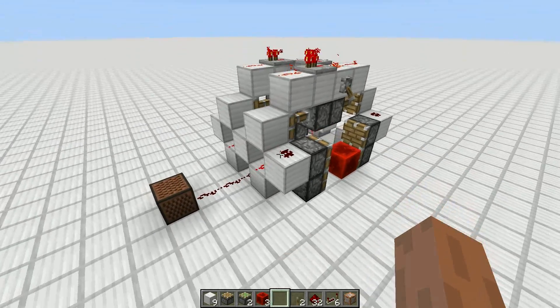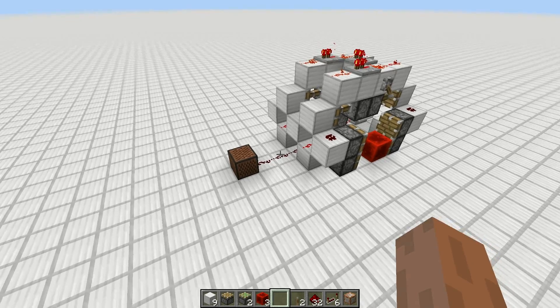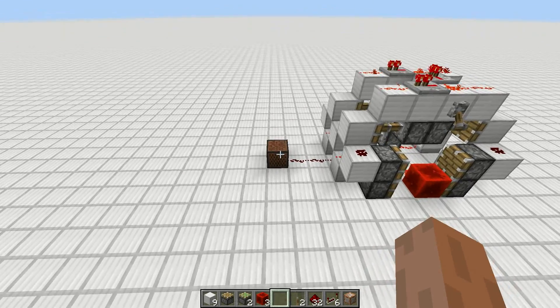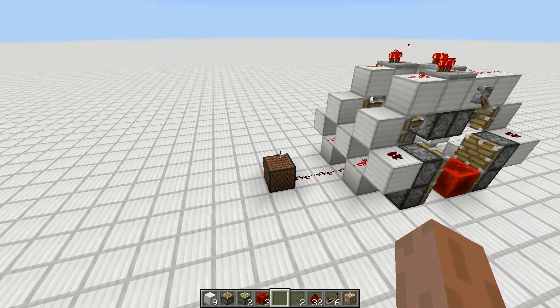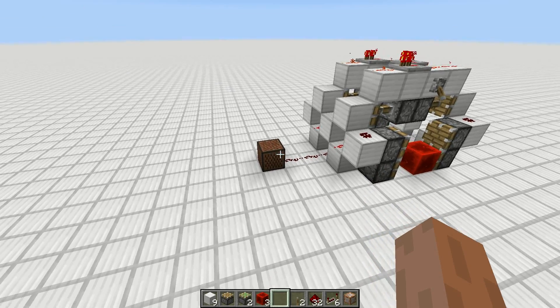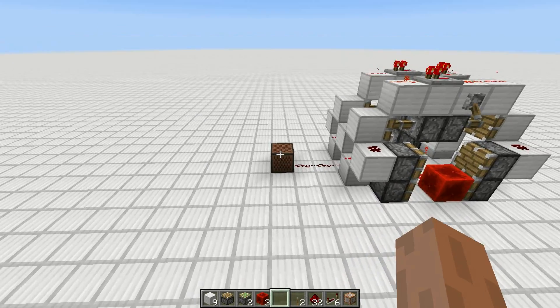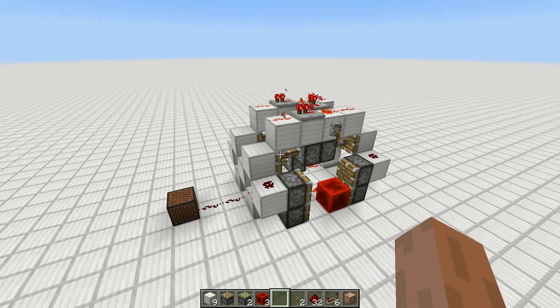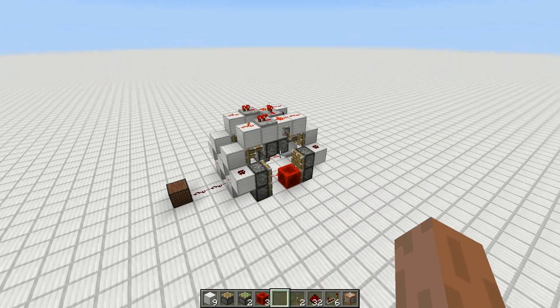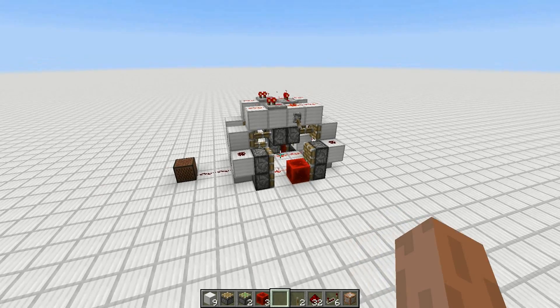And off. Better. The problem is that the only blocks that can handle this speed are blocks that create sound, such as note blocks, doors, trapdoors, and fence gates. And that's actually it. Of course also command blocks, but if you are using command blocks you may as well use a whole command block clock instead of this one. This is survival friendly — command blocks aren't.